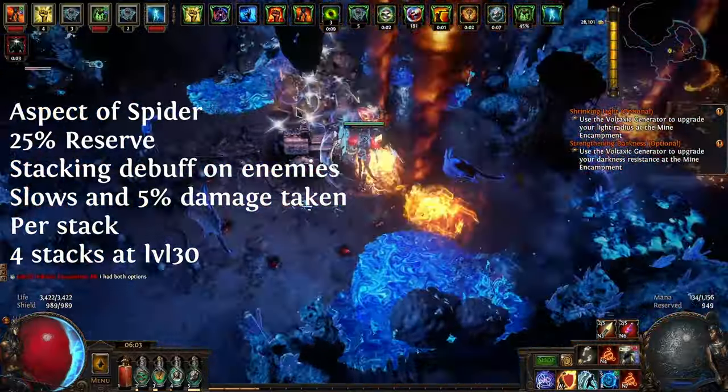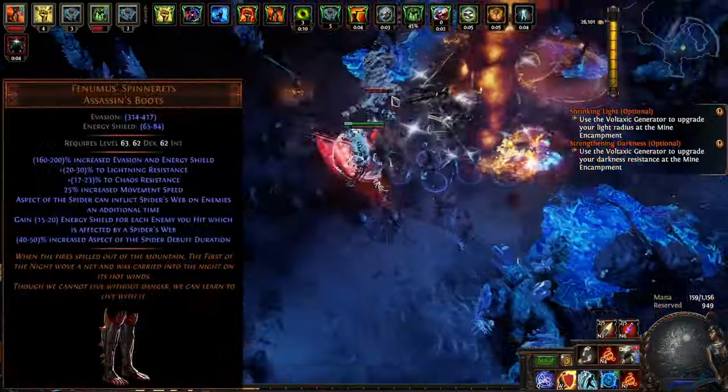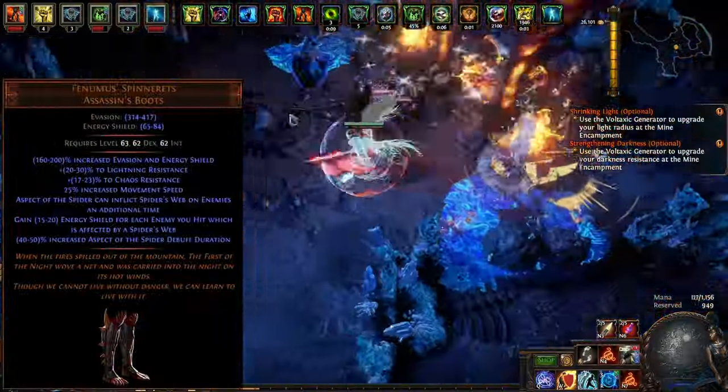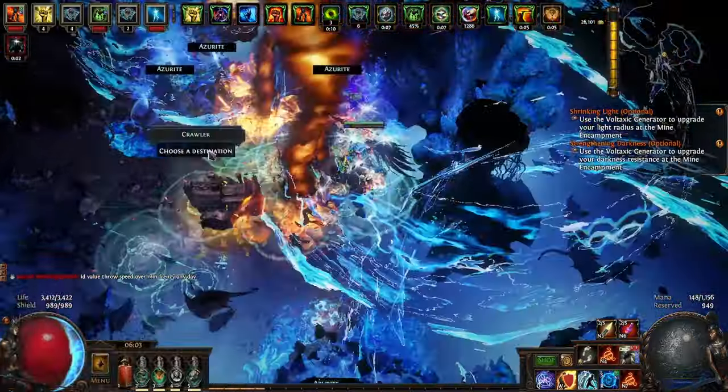With the recent changes, there is now a level 30 variant, which gives it an extra stack of webs. With Venomous Spinnerets, we get an extra stack of webs plus an ES on hit effect. There are some fairly technical parts of this build, so let's go into some details.